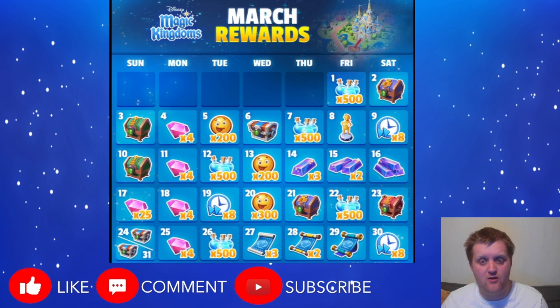The other things I can see are the usual magic and happiness, but on the 20th we're getting 300 happiness rather than the 200 happiness on the 5th and the 13th. I don't know if that's because of the season pass — this is the last part of the season pass — so maybe they're giving us a little boost at the end to reach a higher tier. I can also see loads of elixirs, loads of blueprints, two resource chests, two decoration chests, a concession chest, three silver chests, and the usual four gems every Monday.